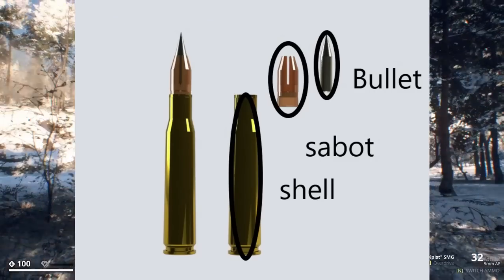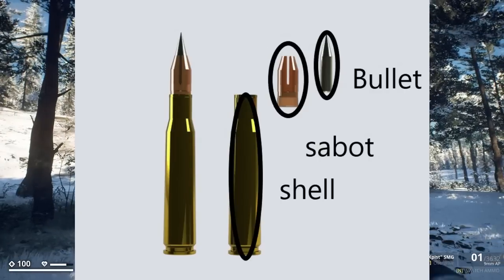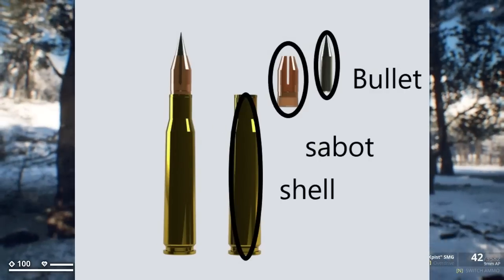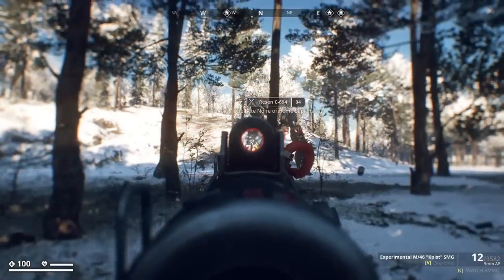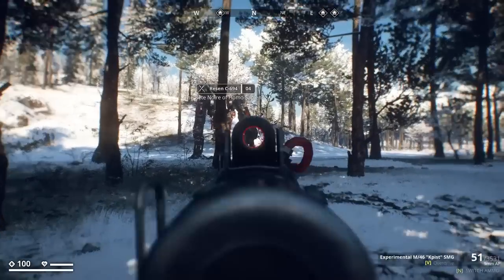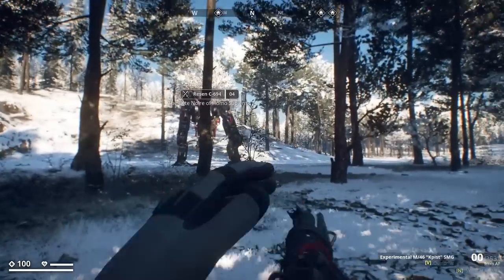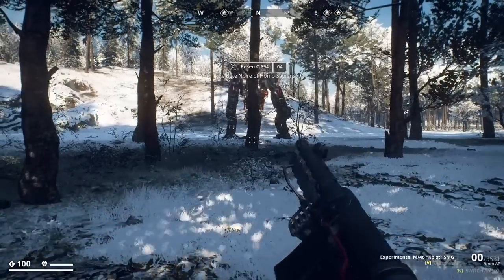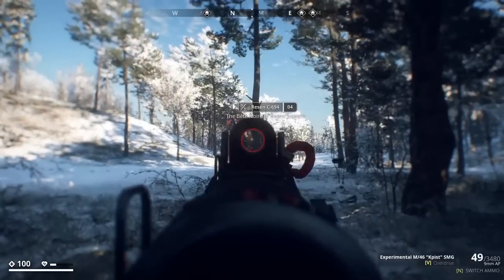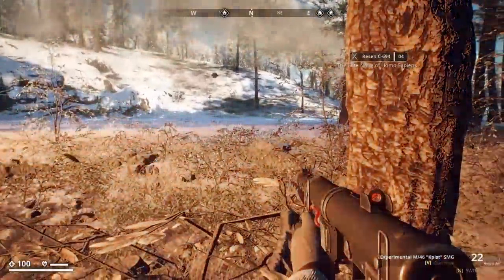A SLAP round is called a Sabot Light Armor Penetrator Round. Basically, a sabot is a polymer holding case so that the projectile — the actual bullet itself — can be a smaller diameter than the bore of the gun, which leads to crazy amounts of power and armor penetration. That, coinciding with the fact that it is an incredibly sharp chunk of tungsten that is the actual bullet itself, means slap rounds wind up having some of the highest armor penetration.